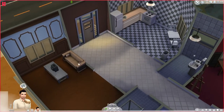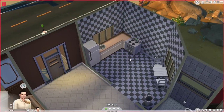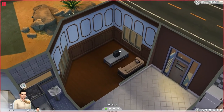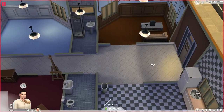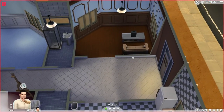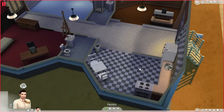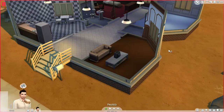Then we have the kitchen, which I believe I got all the necessities — the fire alarm, the oven, the fridge, the sink, a table to eat at, and the trash can. In the living room — it's not much of a living room. I wanted to keep the entire place kind of open, so I might get rid of a bit more wall and make it one bigger living room, while the kitchen stays the same. I also had more windows but got rid of some because they didn't look that good.